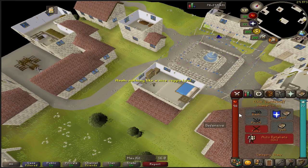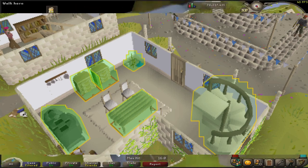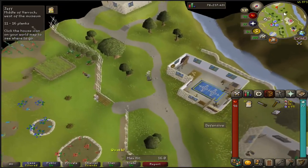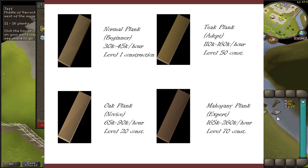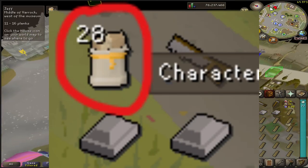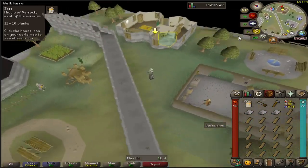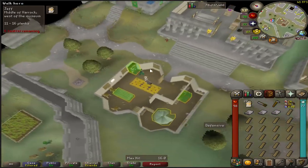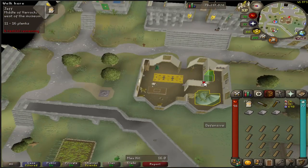I use the Mahogany Homes plugin in RuneLite, as it highlights all the furniture that requires replacement as well as the required resources for each contract. Depending on the level of contract you choose, you may have normal, oak, teak, or mahogany planks in your bank and inventory. I also have a plank sack, which can and should be prioritized when making purchases with the points accumulated from the minigame. This allows you to carry 28 additional planks, reducing the need for banking. It is not essential when starting off, but can be unlocked within 2 to 5 hours of playing the minigame.